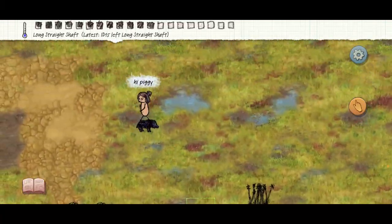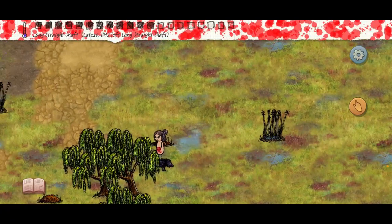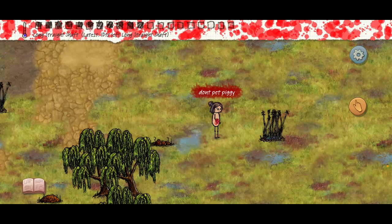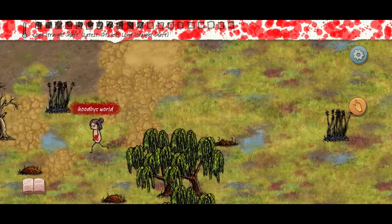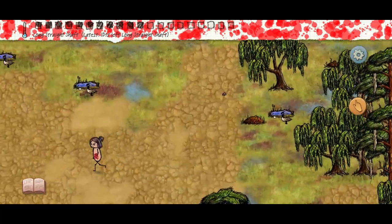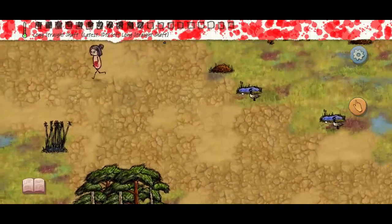All the animals in this game besides seals and rabbits are pretty evil. Don't pet piggies unless they're domesticated — wild piggies will murder you. Stay away from wolves, stay away from snakes, and please do not hit a bear cave because you will kill everybody.